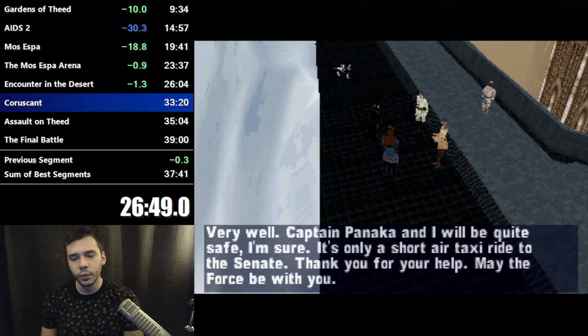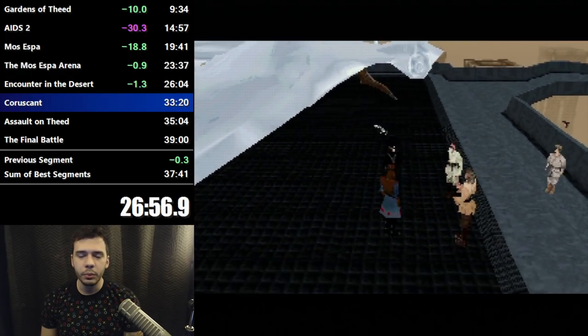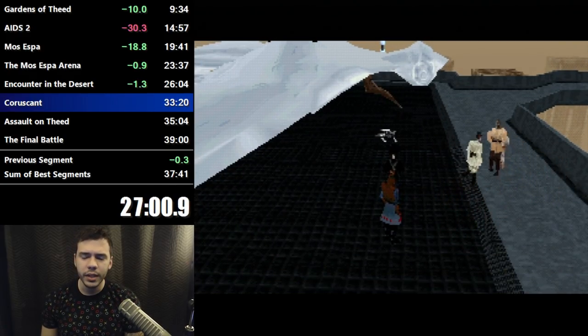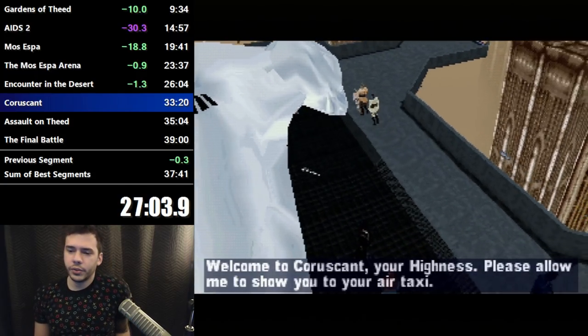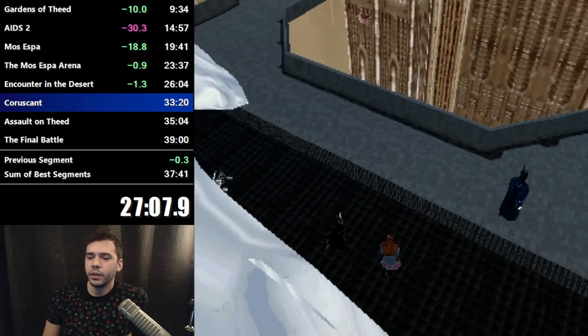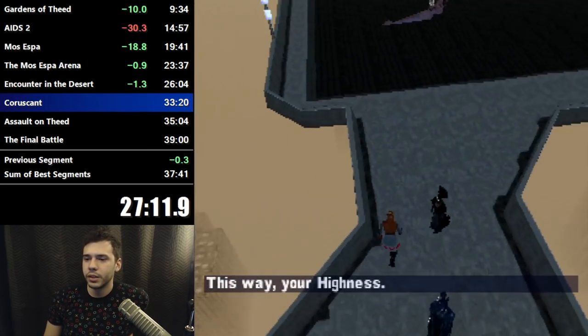This is Coruscant. For some reason they added a level where you play as Captain Panaka. I feel like this is a result of the marketing team thinking people would like Captain Panaka a lot. This is another escort mission but it's not nearly as bad as the last one — in fact there's a nice little sequence break.